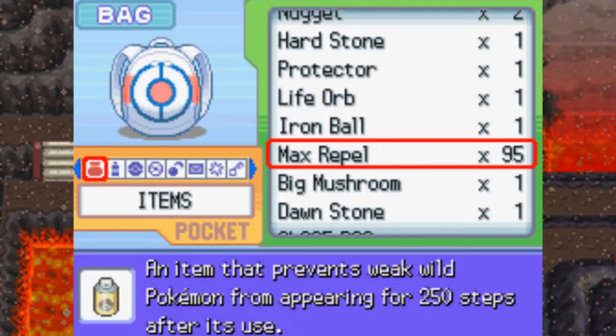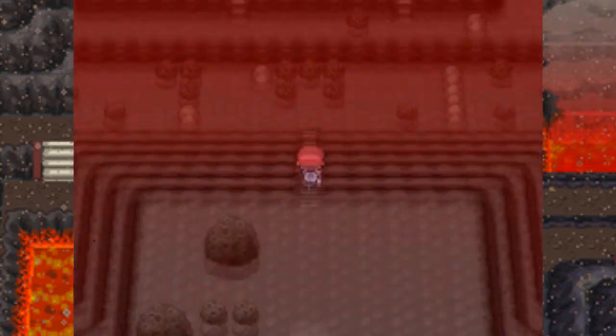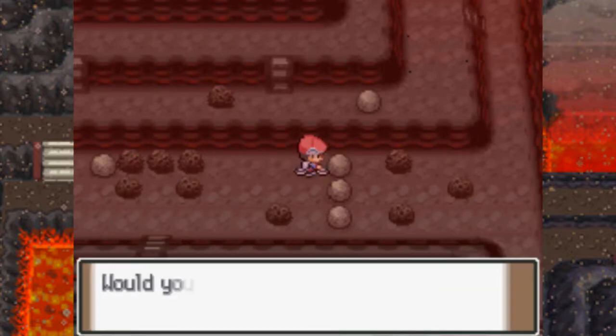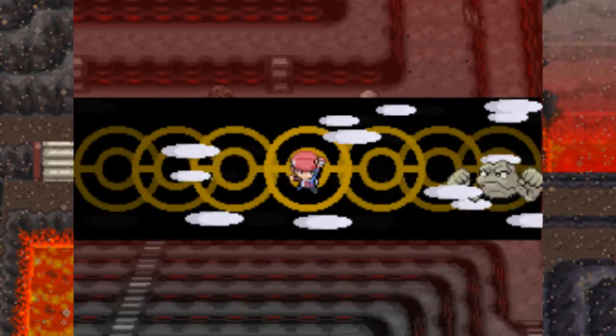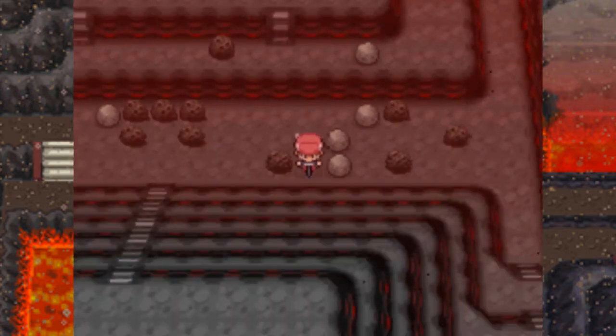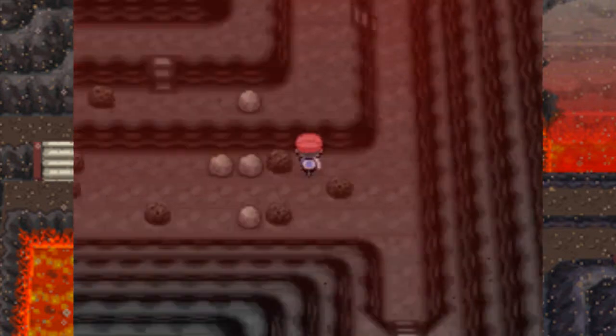Now, Heatran is at the back of this cave. Remember that back room that we went to before, where we finished the Team Galactic off? Well, that's where Heatran is found. So let's quickly go ahead and head out there now. There are an item or two that I want to get on the way there, which is why I'm going to be showing how to get there again.